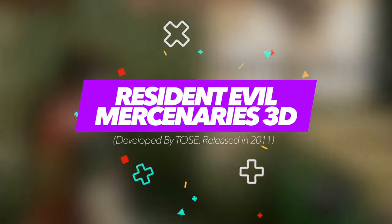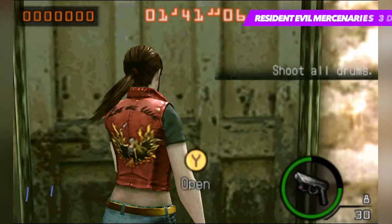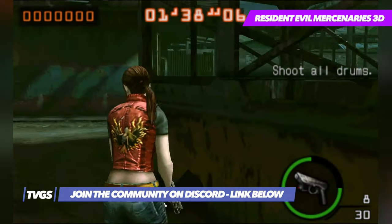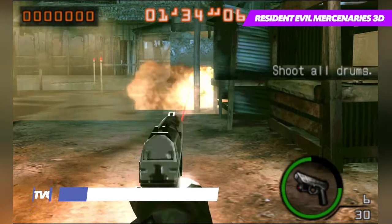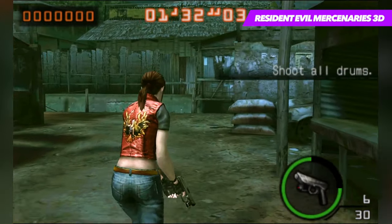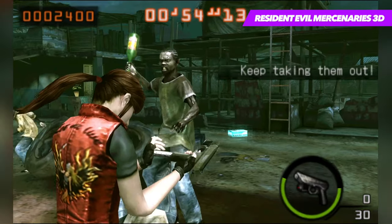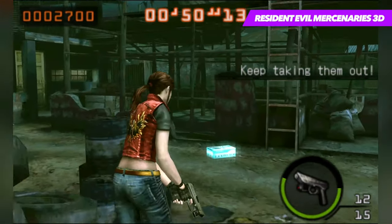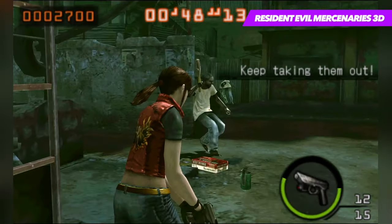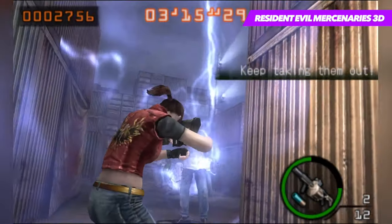Resident Evil Mercenaries is all about survival and killing as many enemies as possible within a strict time limit. The main aim is to gather the highest score possible throughout each run, and there's several ways to do this, but the regular course of action is to simply keep your combo going. Every time an enemy is defeated, a combo begins, and after 10 seconds the combo ends, so the player must continuously take out as many enemies as possible in order to achieve several of the in-game rewards, such as new characters, costumes, and skills, to further enhance your prospects of higher scores.